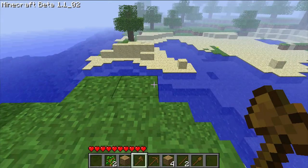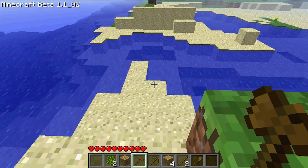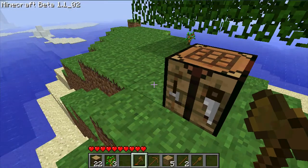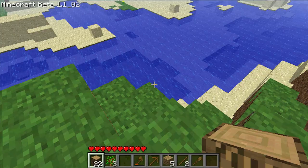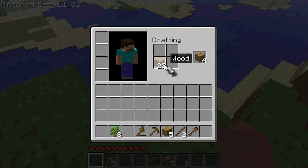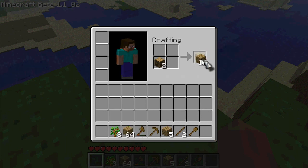You're going to want to leave your workbench here for a little while so you can go get some wood. After four or five trees I got 22 pieces of wood, which isn't bad at all. You're going to want to make more planks — make as many as you can. You can only hold 64 in a stack, so that's why I'm making more than 64.